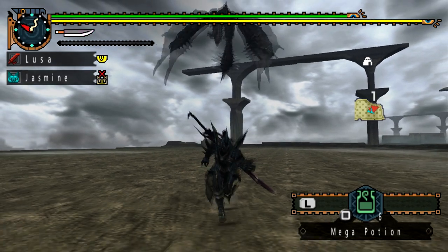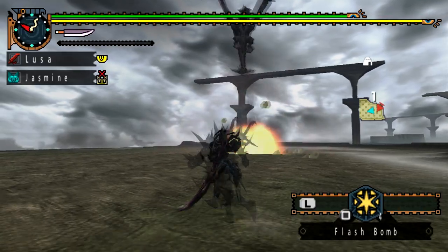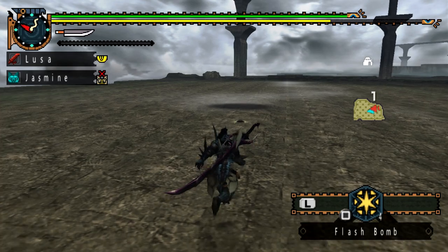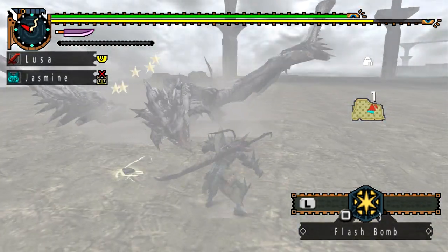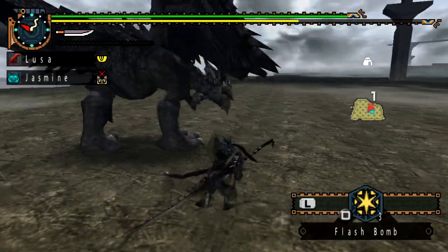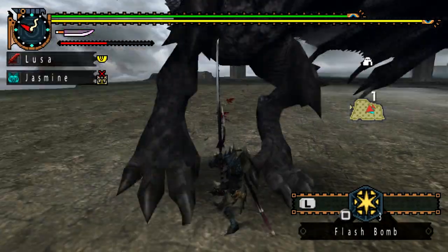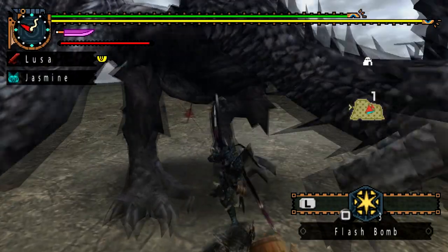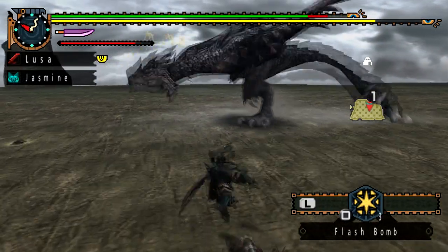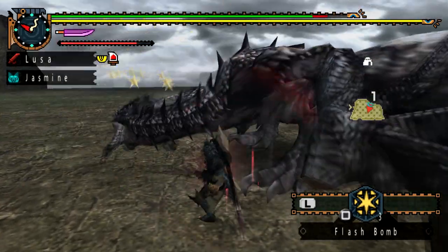Because it likes to go into the air, there are a couple of attacks to watch out for — and I went over this with the normal Rathalos. Starting with the fireball attacks, it can also do a claw attack, and if you're hit by that you will be poisoned. So another item that might be nice to have are antidotes or herbal medicines, just something to consider.